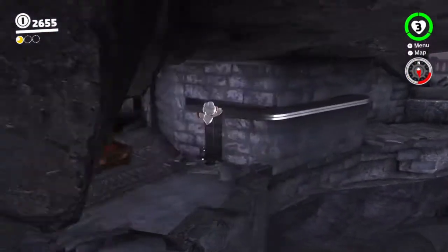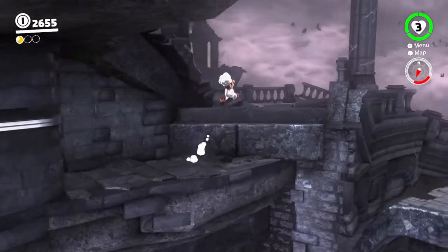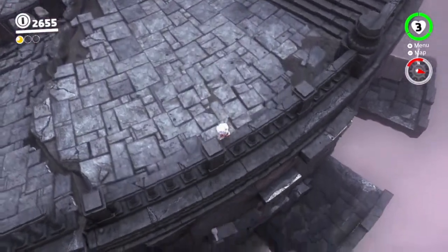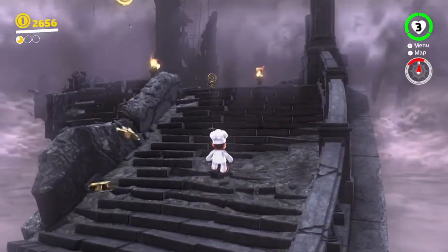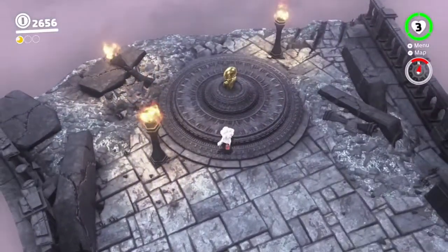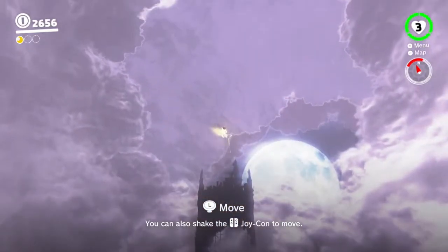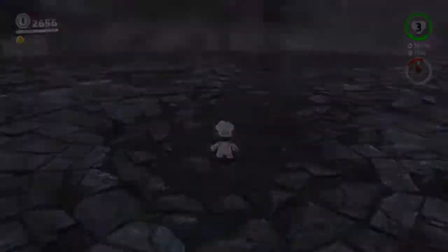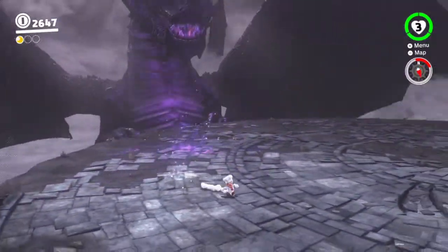There's another one of the blocks down there but we can't do a great deal with that. Heading on up and around — there's nothing worth going down there for. We keep going up this path, taking out these little blocks along the way. There's yet another one at the top and it looks like a dead end, but when you take it out you get an electricity wire to travel up. Buzz on up as Cappy and you'll find yourself at the top of this tower, facing the dragon straight away.